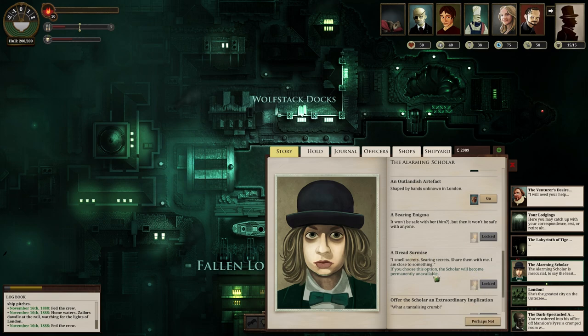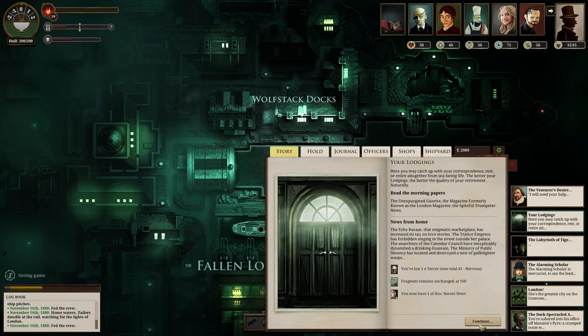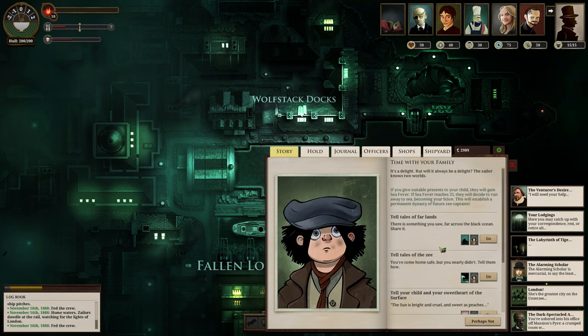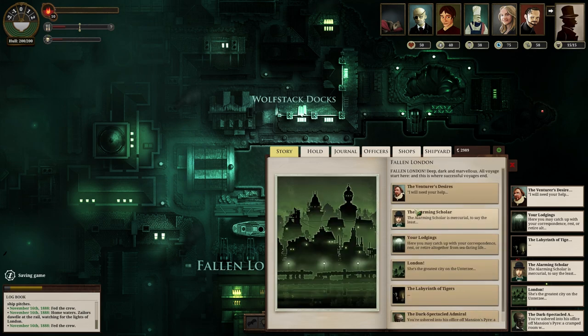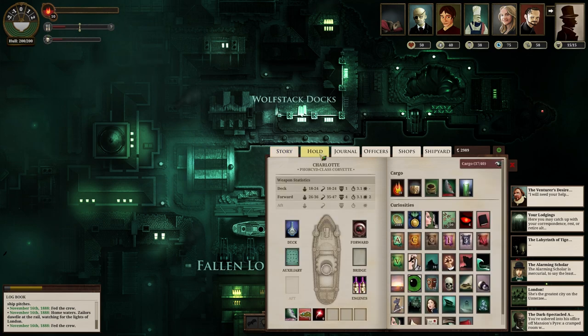What the hell? Whatever this is, if you choose this option the scholar will become permanently unavailable. Seven searing enigmas - Jesus. I wonder what that does. Recent news. Morning papers. Time with my family. Tell the tale of far lands to my kid, lose 20 terror - thank you. How's it looking? A couple more candles. I think two more candles should be fine so I can have one more fuel. Let's turn in one more port report.